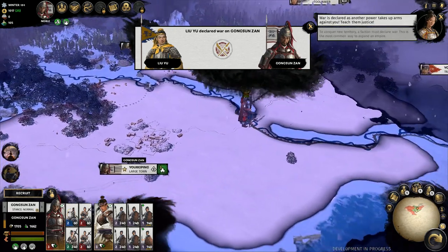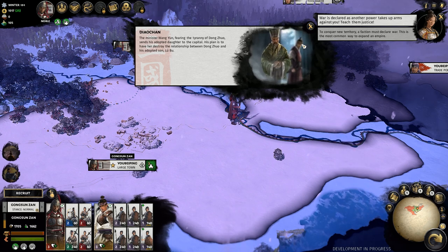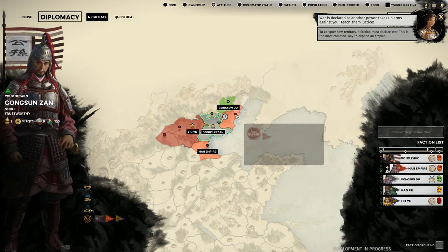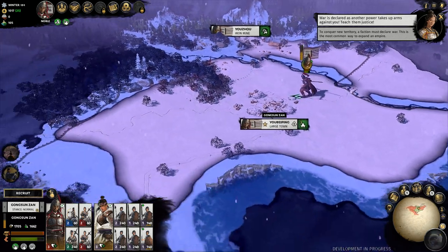As usual, the best laid plans of mice and men came to nothing, so I had to about-face my army and march them west at extreme speed. But I knew that no matter how bad things got, I still had my vassal and military ally Gongsun Du to help support me, because blood runs thicker than water.